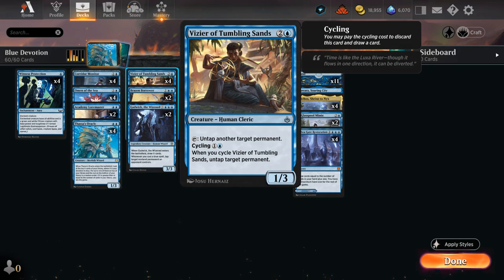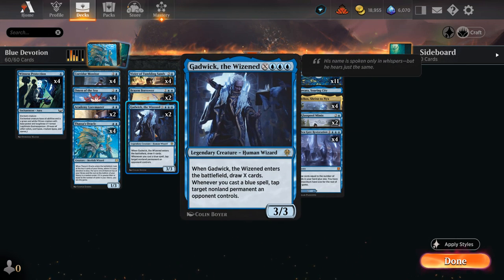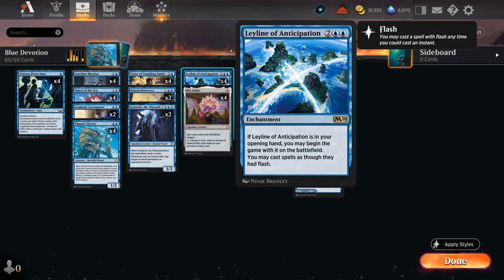We can also cycle the Vizier for one blue mana, in which case we can still untap a target permanent and draw a card, so we don't expose it to opposing removal spells. We can make use of it right away after drawing a ton of cards off a large Gadwick, which is another great source of devotion adding triple blue. It's a 3/3 that we can sink additional mana into, letting us draw X cards, and whenever we cast a blue spell we can tap a target nonland permanent an opponent controls — another awesome synergy with Leyline of Anticipation.